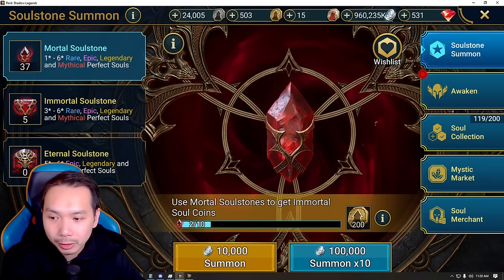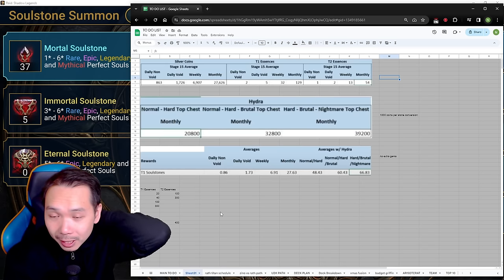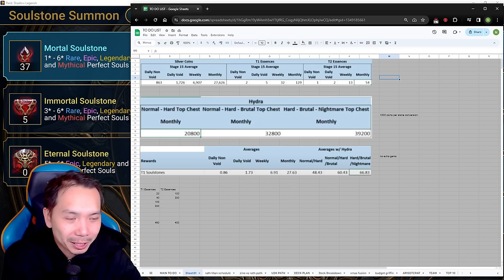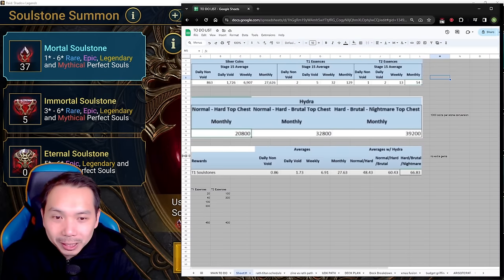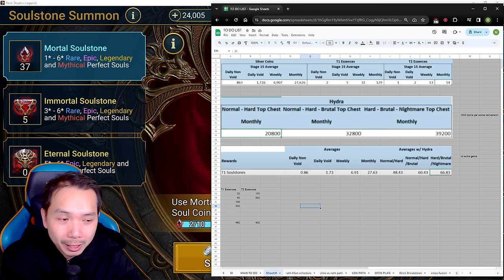The T2 essences will take approximately eight months, so it's going to be approximately a year to build enough T1 and T2 essences to build a six-star soul from one star. This is without getting additional coins from events, selling souls, or other bonuses. So based on that math, it takes about a year of daily grinding, but the math behind pulling from stones is straight-up gambling — it's very difficult to get anything good from this soul stone system.